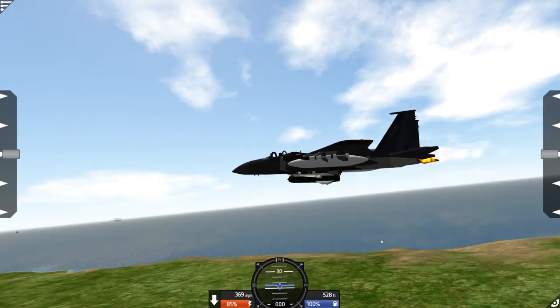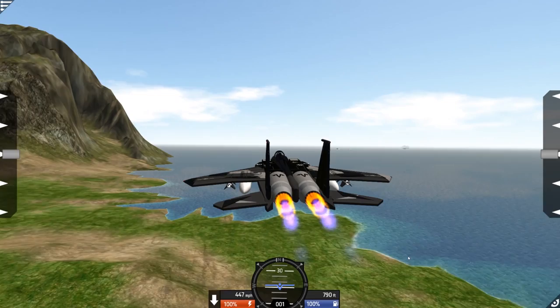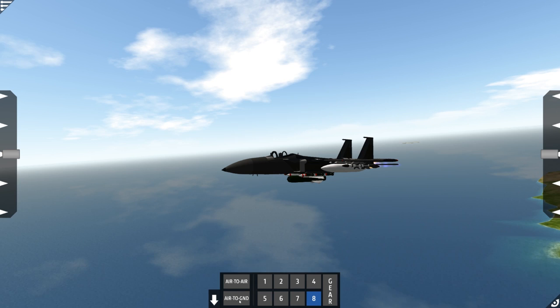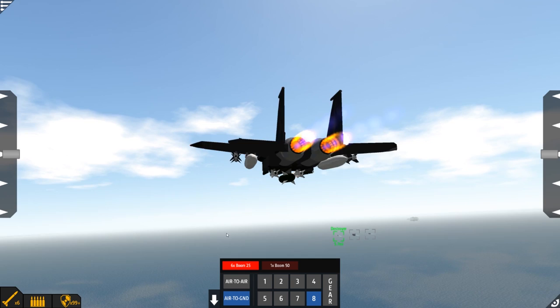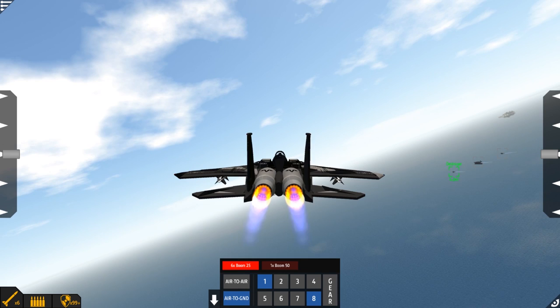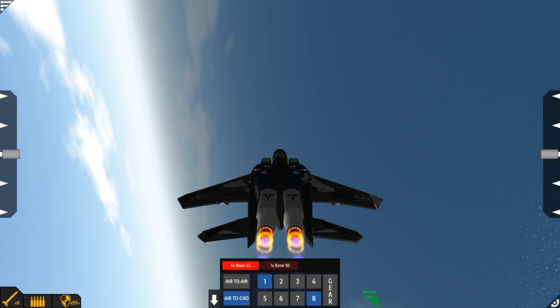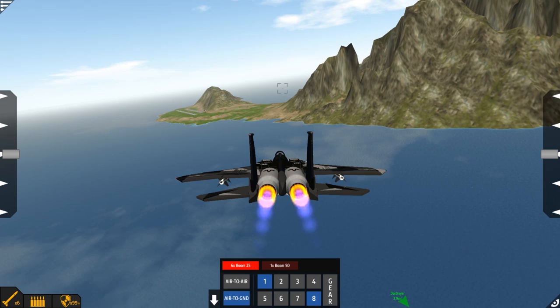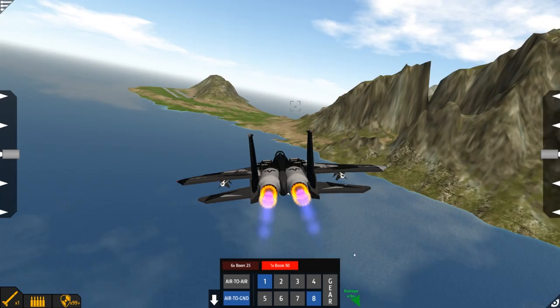This thing does come complete with an ejection seat and a little parachute for said seat so you won't just plummet to your death. It's equipped quite a bit - it's got four interceptors, four guardians, and six bombs, and then one big bertha on the bottom. Let's go ahead and turn weapon systems off so we don't get targeted, and let's get moving. Let's go full speed. This is glorious looking.